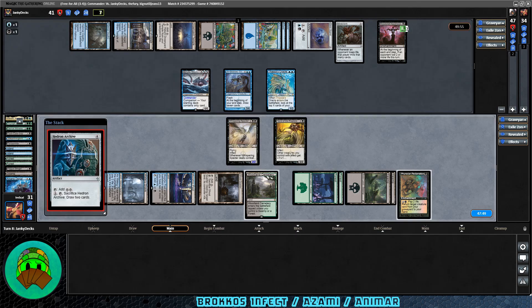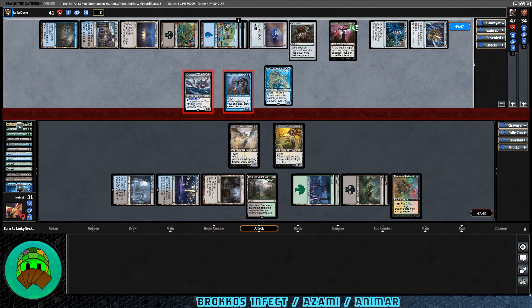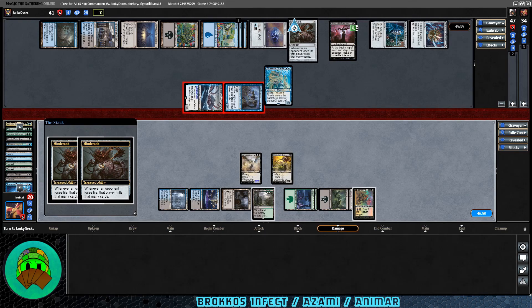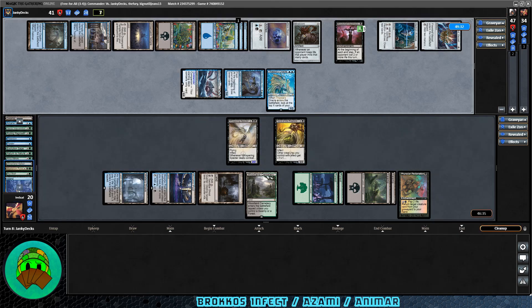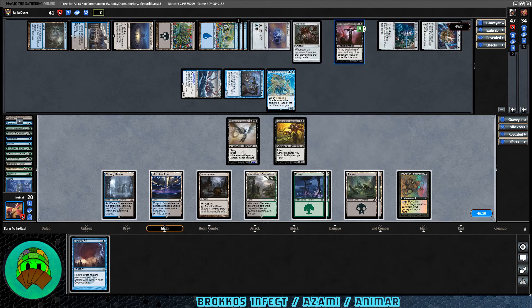Hedron Archive coming down, and Firemind's Vessel — enters tapped, adds two mana of different colors. All right, attacks — Garuda attacking with both creatures. If we block both we survive but have nothing to put Brokos on and no Infect. If we don't block, the combo might go off and we die because we can't draw cards. We just take it. Mindcrank triggers — we mill eleven more cards. There's the trigger. Cleanup step — we get Psychic Corrosion in the mill. I honestly don't know why Blood Chief didn't trigger — oh wait, because it didn't have three counters yet. Nice, actually.